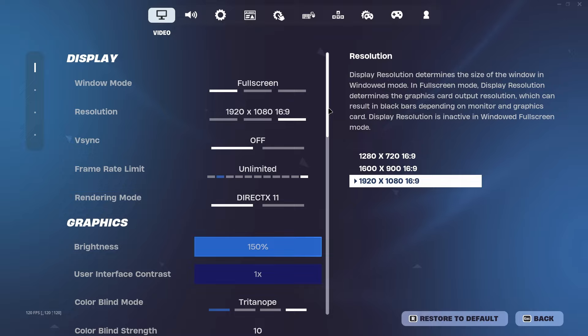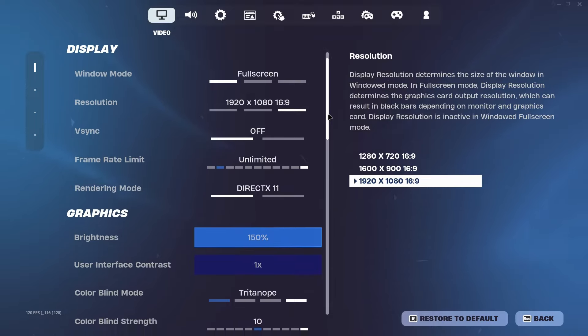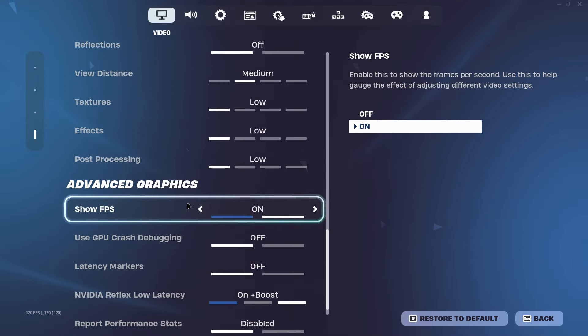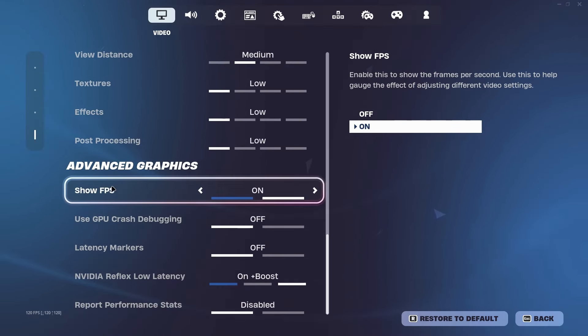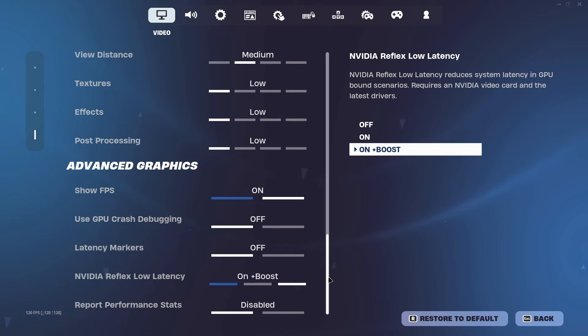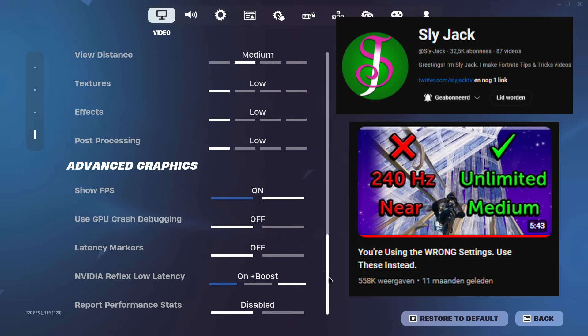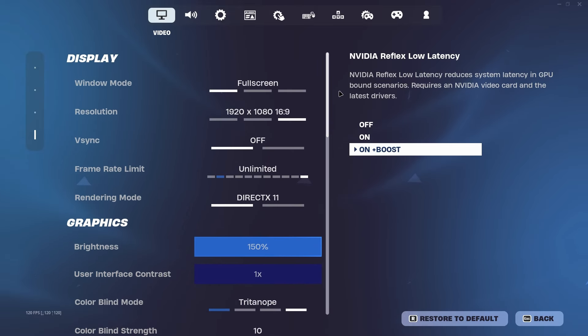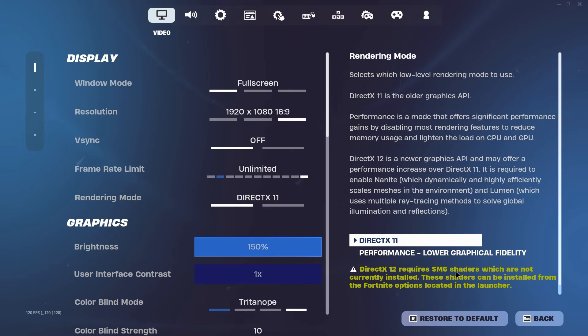For the first setting you want to change, you actually need to go to DirectX 11 first, because here you have a lot of settings that you can't see on performance mode. Basically everything needs to be off unless you want to see your FPS, except for Nvidia Reflex Low Latency, which needs to be turned on to plus boost. I will link a video from Slyjack where he covers it very well. Then you can go back to performance mode if you want.